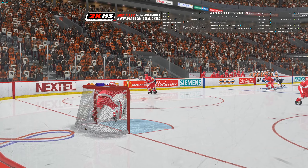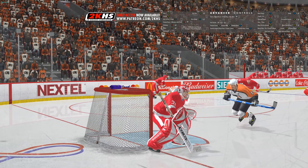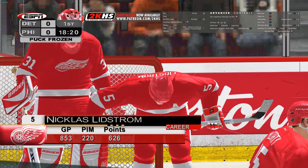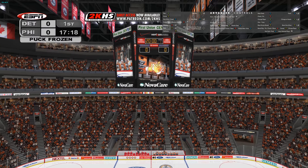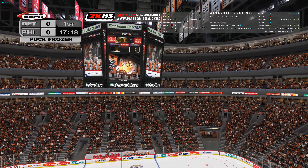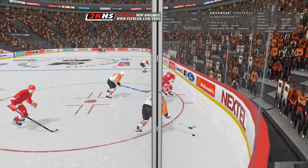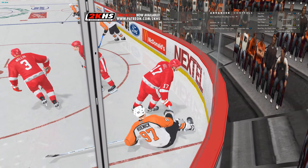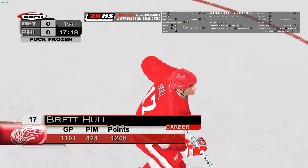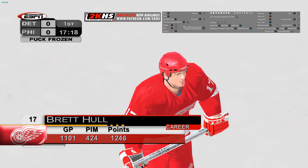Wheeler for that hit. Lidstrom is a great checker — the opposition always has to be on the lookout for him. Ho turns him into road pizza, leveling him to the ice. Ho can throw off the other team's game plan by constantly throwing his weight around. Other teams hate that.